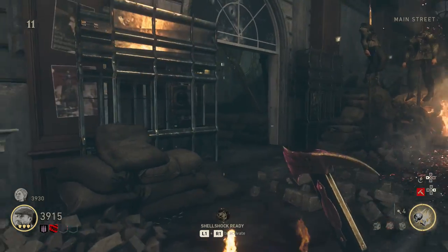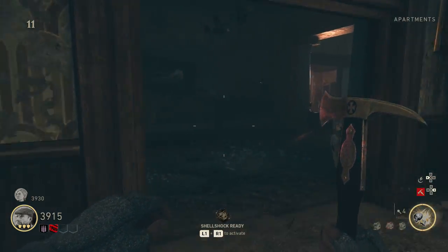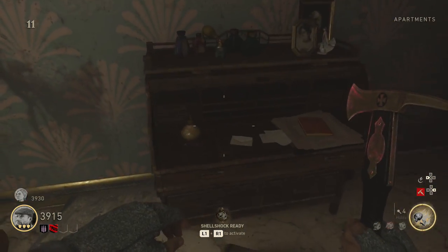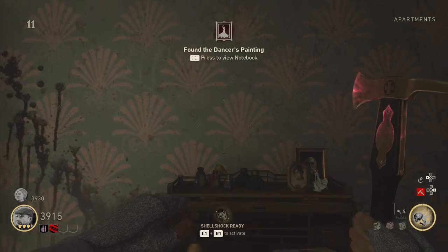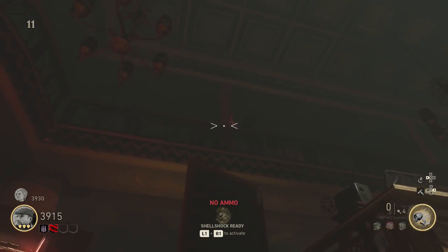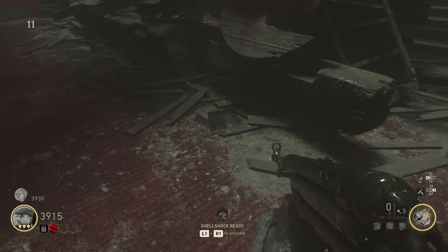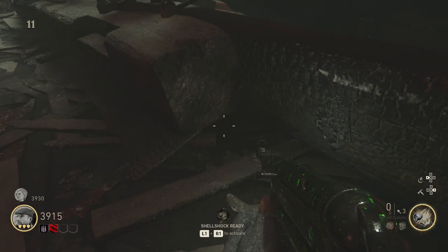For the upgrade, the first step is grabbing two parts that are necessary. The first part is a pane which can be found above the piano next to the dead girl, which is in spawn. The second part is inside the theatre — look to the left of the projector and look up, and you'll see a little film reel which is glowing red.